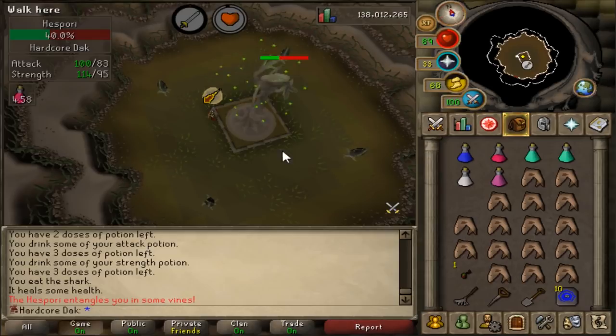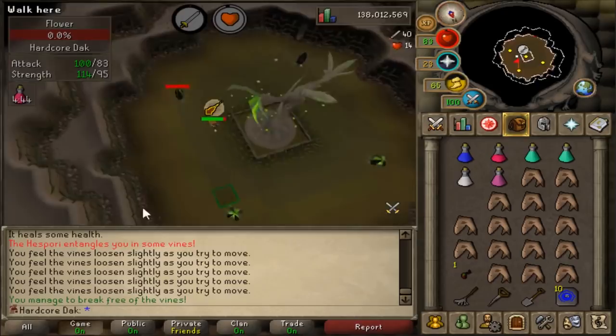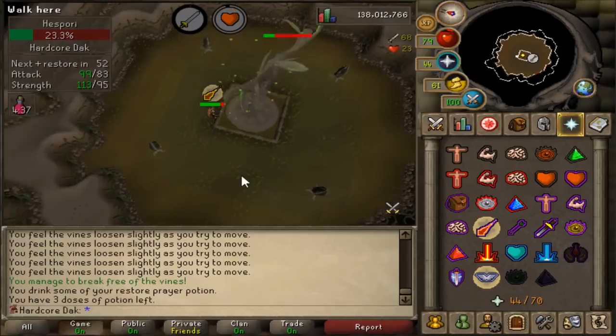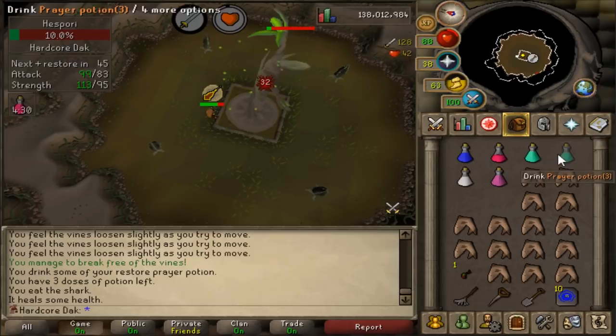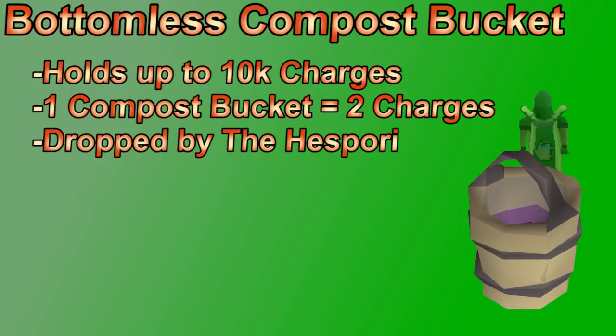The hespori fight is fairly simple. At full health, two-thirds health, and one-third health, you need to attack the flowers around the room or you can't damage the hespori. Bring an anti-poison since it can poison you. It uses magic and ranged and protects from whichever you have lower defence in. It also has a binding attack — you need to spam-click a different spot to break free, or it can hit 40+. Once dead, you harvest it for seeds including the unique white lily seeds, anima seeds, and possibly a bottomless compost bucket. The bottomless bucket holds up to 10,000 charges of any single type of compost, and one bucket of compost gives two charges, so you only need 5,000 buckets to fill it.